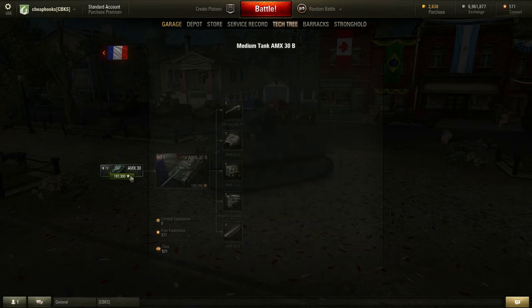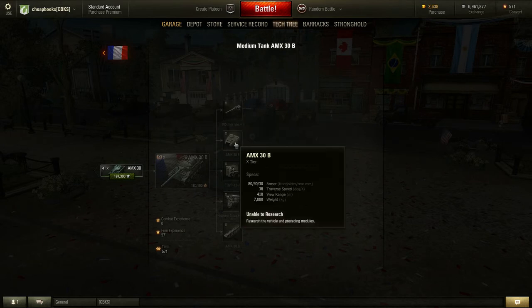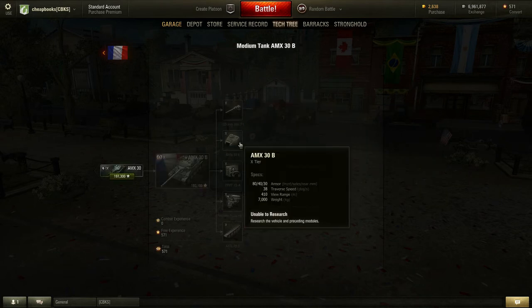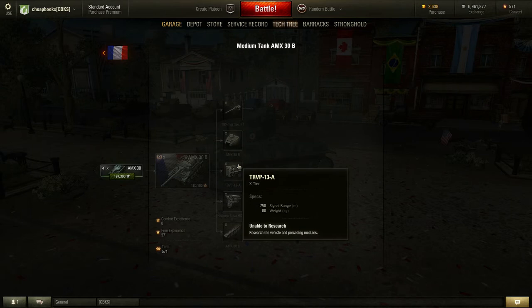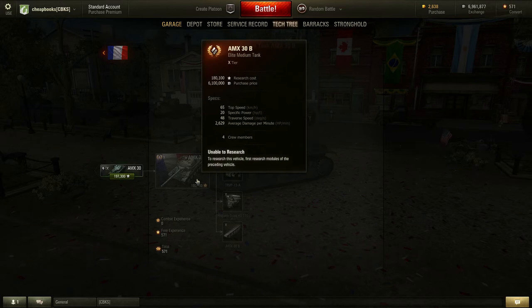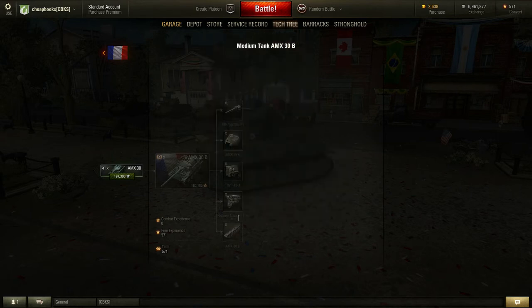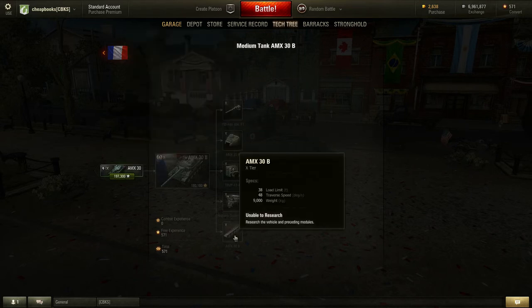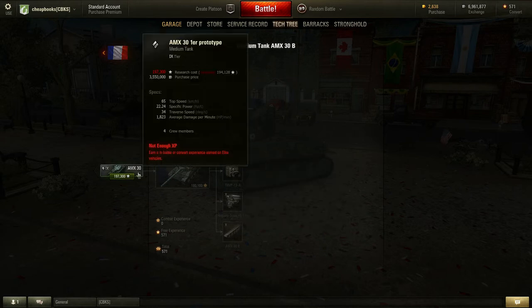When you go from the tier 9 AMX-30 to the tier 10 AMX-30B, you get the same gun, the same armor (80/40/30), and similar engine power and signal range. The view range is a little bit higher — about 20 meters more — but if you have coated optics and skills like recon and situational awareness, it may not matter much. You do get a faster traverse speed. So the question is: is it worth the 6 million credits, all that research, and all those games just to spin around faster and gain a bit of view range? I would say put the money into coated optics and a good crew instead.